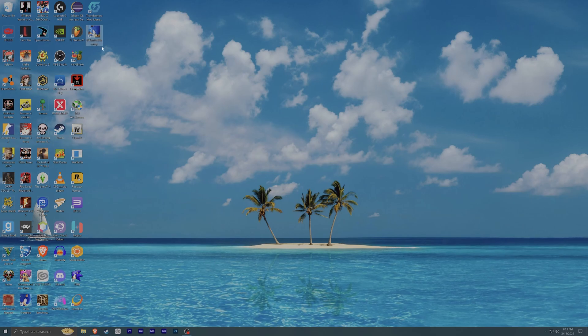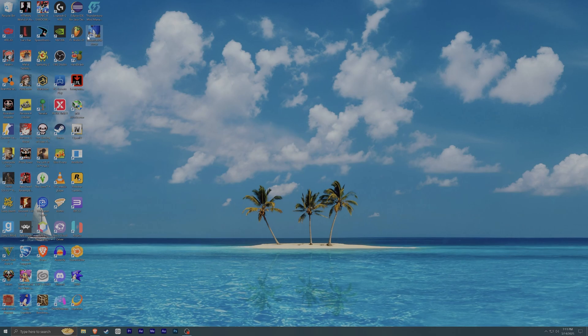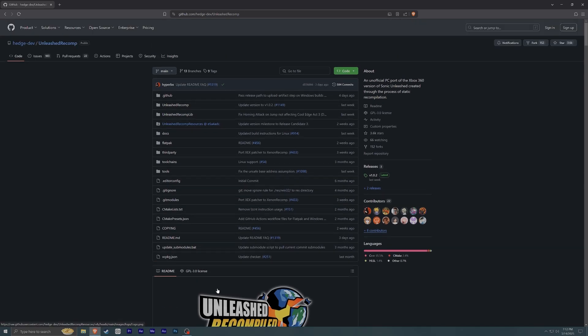Today I'm going to show you how to get the Sonic Unleashed Recomp. This came out about a few weeks ago. You guys got to go to github.com/HedgeDev/UnleashedRecomp. Basically what this wonderful team has done is they took the Sonic Unleashed Xbox 360 code and recompiled it into C++, so it's literally a one-to-one port from the 360 to the PC.